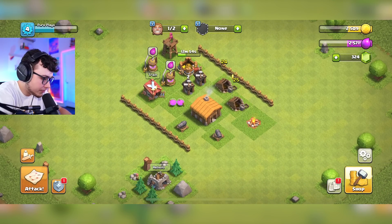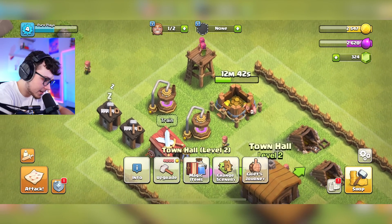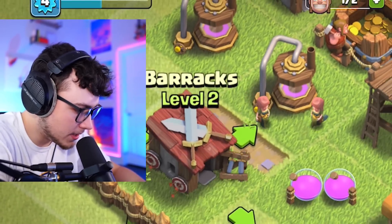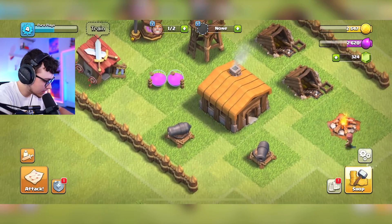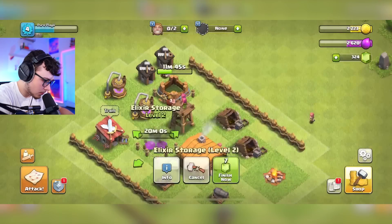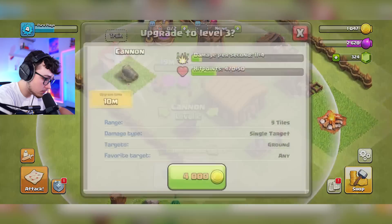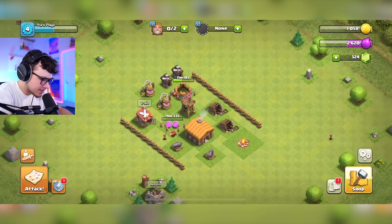Hopefully our archer tower will do the same thing — I'm going to move it closer to the town hall for an extra layer of protection and put buildings in front to protect the collector. We have an open builder — the cannon finished — so now we have two level two cannons, which is huge for defense. With this open builder I'm going to upgrade the elixir storage, which is going to help a lot with storing more resources. I still have to upgrade these cannons one more time and upgrade the walls to level two. That's a good stopping point — if you want to see more Clash of Clans on the channel, let me know in the comments below.